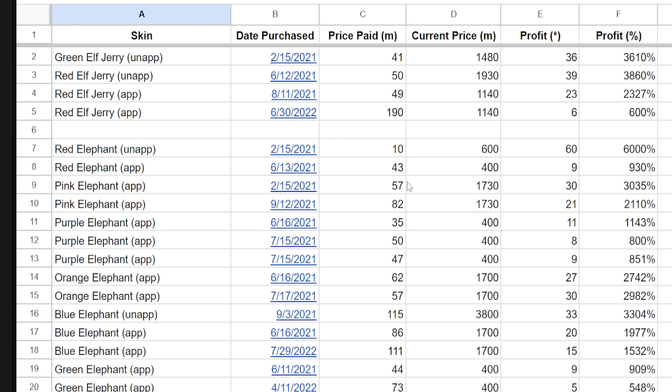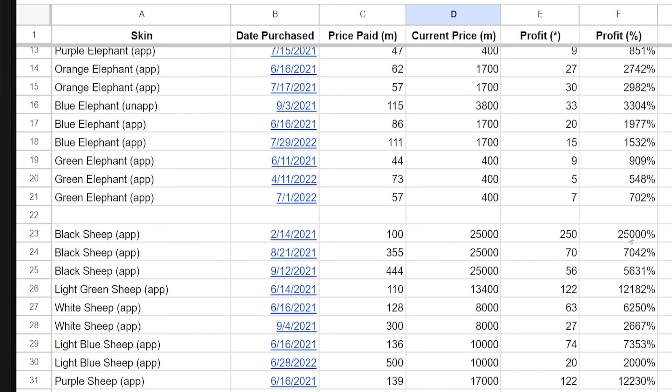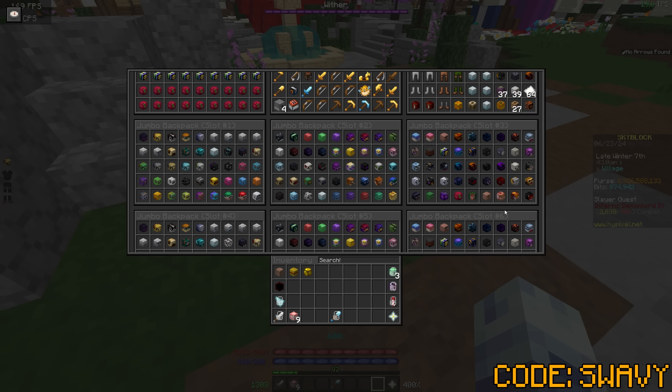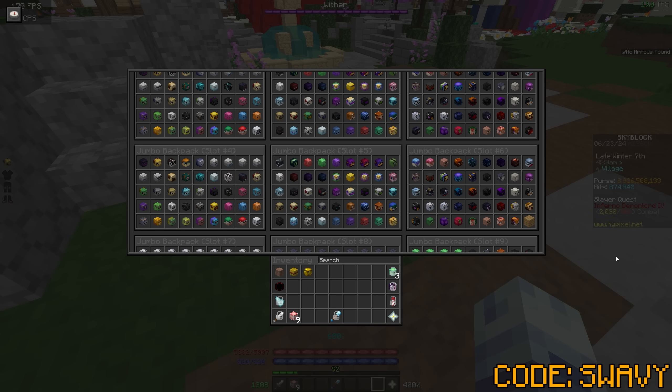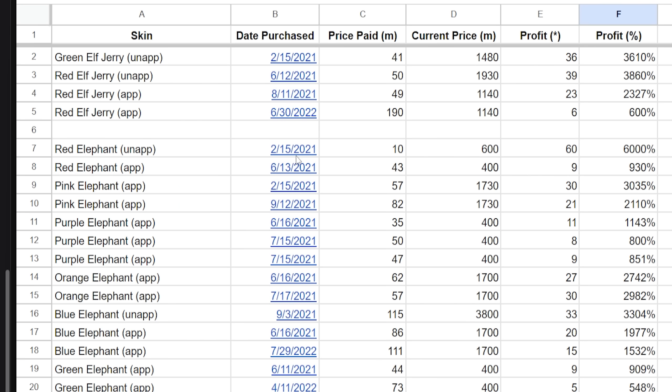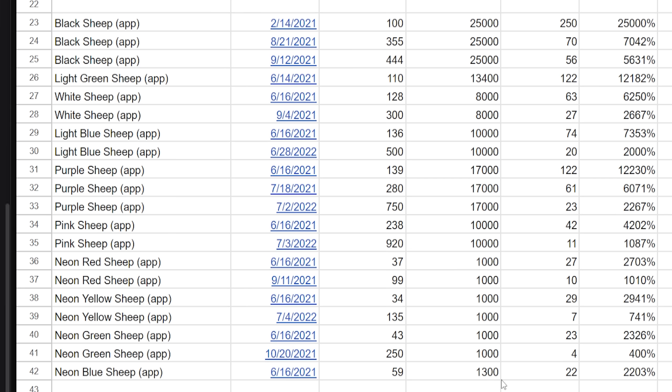At one point I did buy one of these for 41 million off the auction house — all of these are auction house transactions, none were trade menu trades. It's kind of funny that I bought it from golden dusk, so it was just lowest bin on the auction house where any player could have bought it. I compiled this list because I wanted to emphasize that the way rich players in SkyBlock get rich is by buying skins and not selling them — because if you look at what I paid versus the current price for every single item, it is significantly higher across the board.